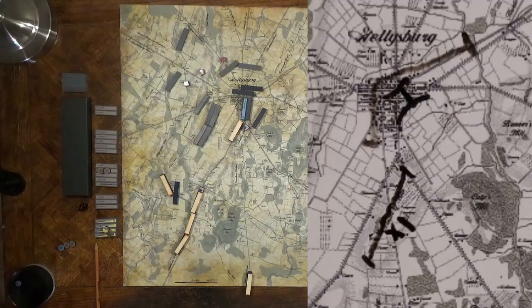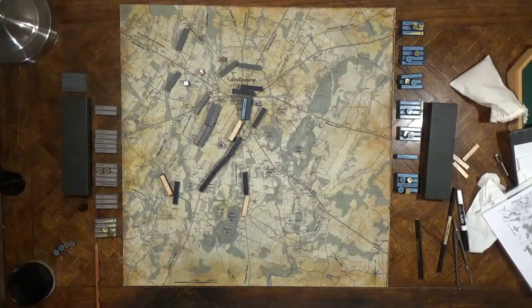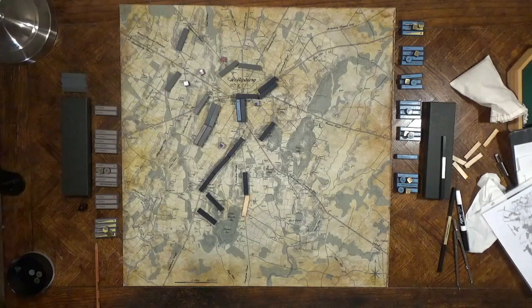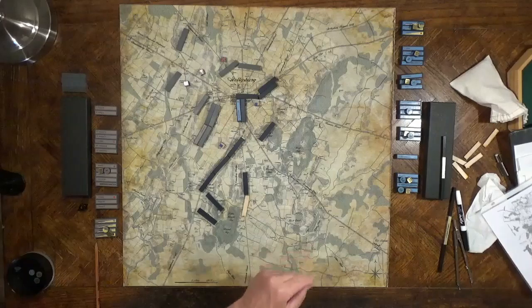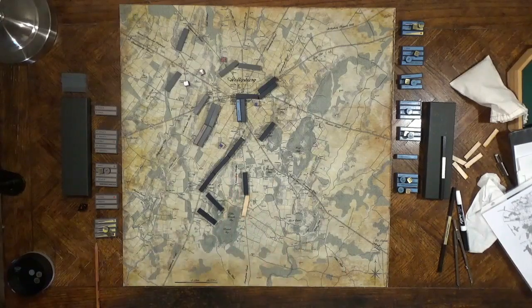Now 11th Corps is drawn — they are ordered to secure Cemetery Hill, but Reynolds' First Corps is still kind of taking up space. And finally Reynolds' First Corps moves. Reynolds wonders where Rowley is, and Rowley is working his way around the back side of the Peach Orchard. The home rule I use is when blocks enter buildings and towns, they don't automatically become spent, but they cannot rally while in towns. Thus ends midday action.